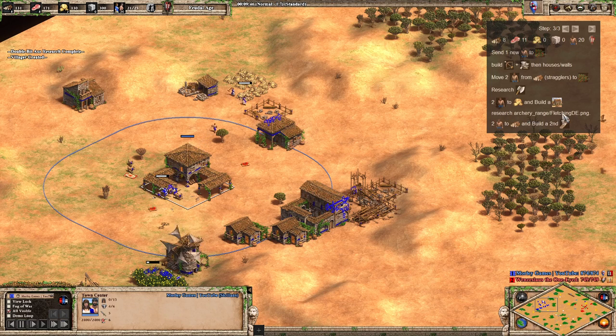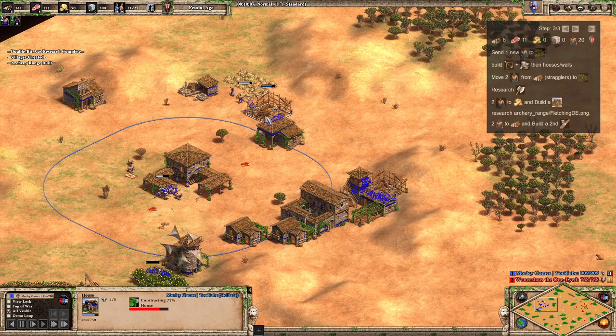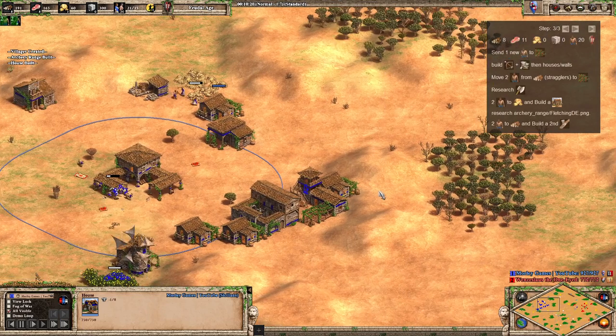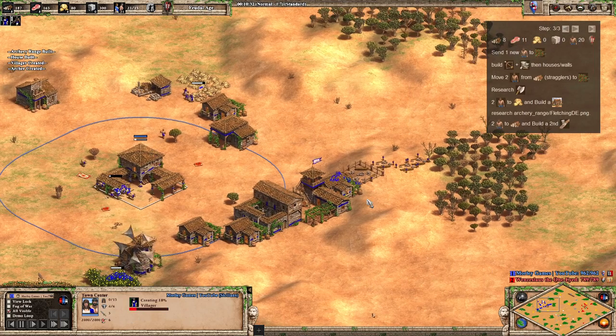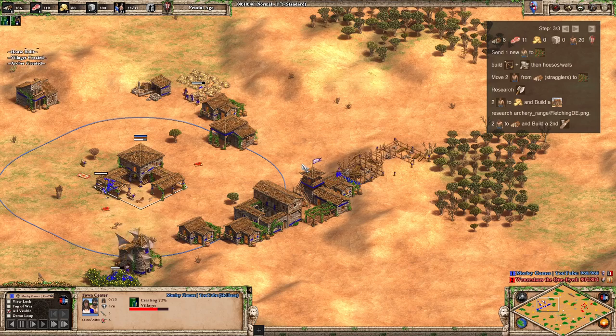I just noticed on my build order the little image for fletching is not working - I've obviously done something wrong there, I'll have to check that. So I've made the house, but I could have just made the blacksmith because there's a house being made there anyway - that was a bit pointless. I've got plenty of food for fletching so when the blacksmith came down it would have been fine. I'm just deleting those palisades so I can get the blacksmith foundation down.